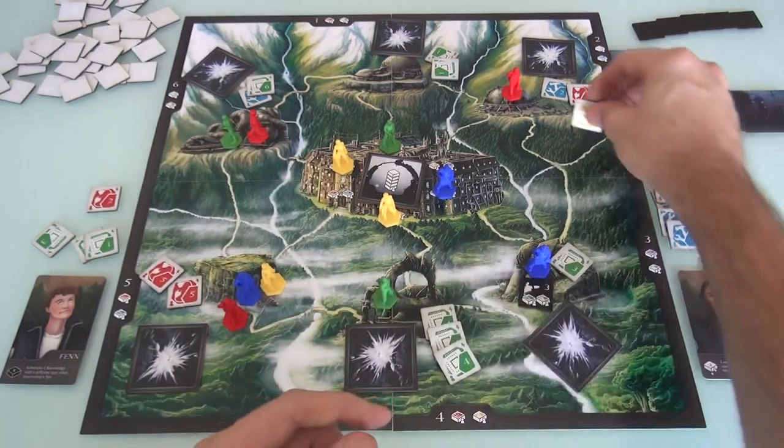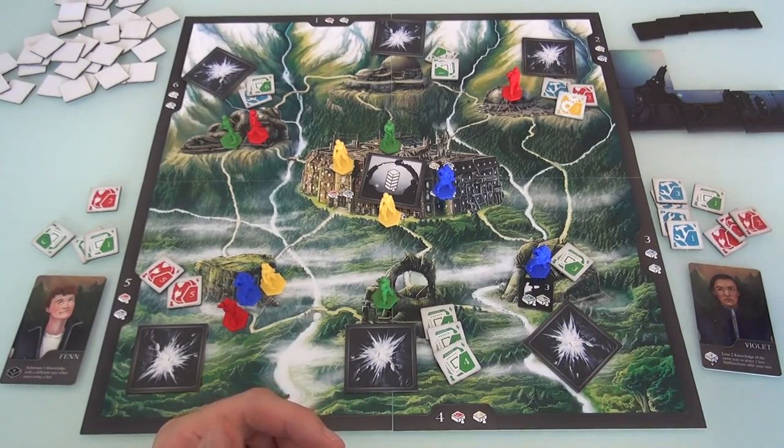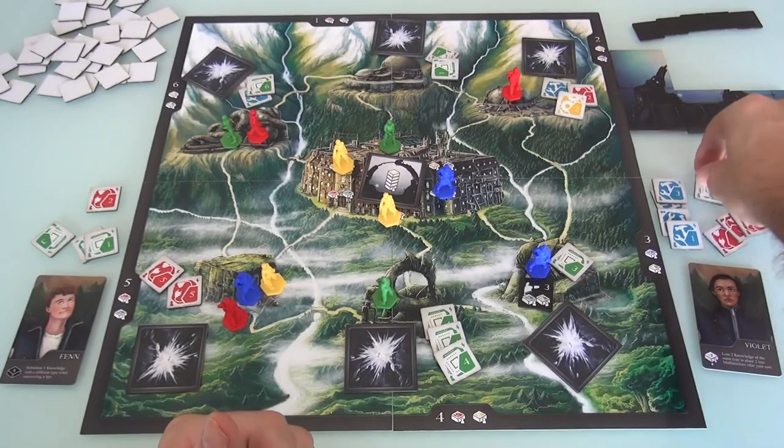Which was a yellow 2. Now she's got 1, 2, 3, 4, 5, 6, 7, 8 - she's got to discard something else, so she'll discard this other green.